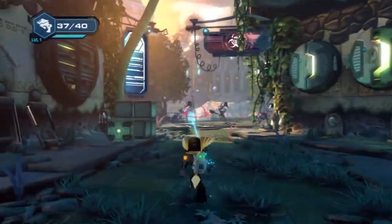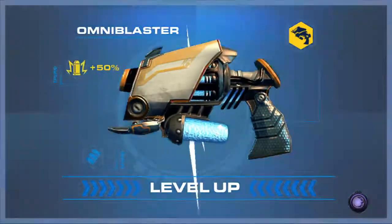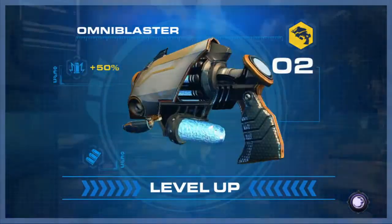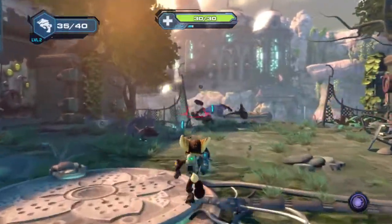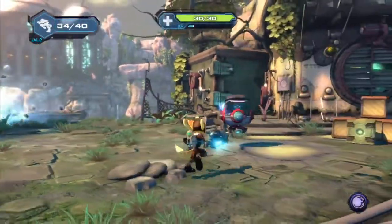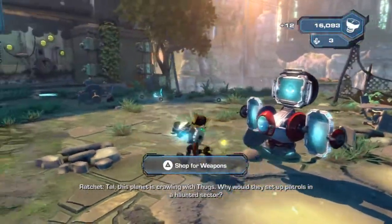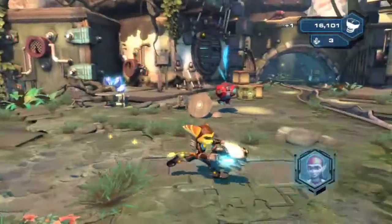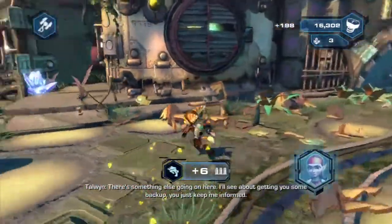Let's kill these guys. Level 2! So 50% — was it ammo or damage? I think damage, not sure. 'This planet is crawling with thugs — why would they set up patrols in a haunted sector? There's something else going on here. I'll see if I can get you some backup — you just keep me informed.'